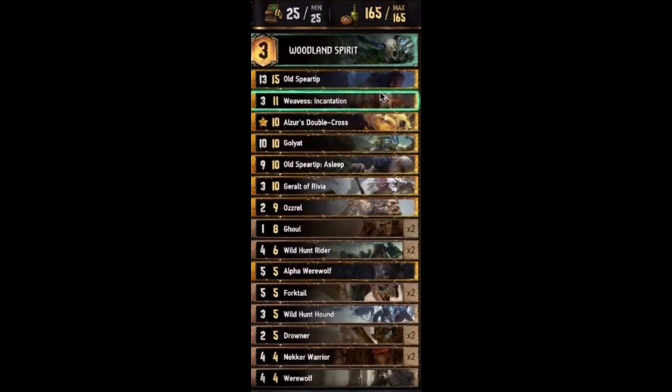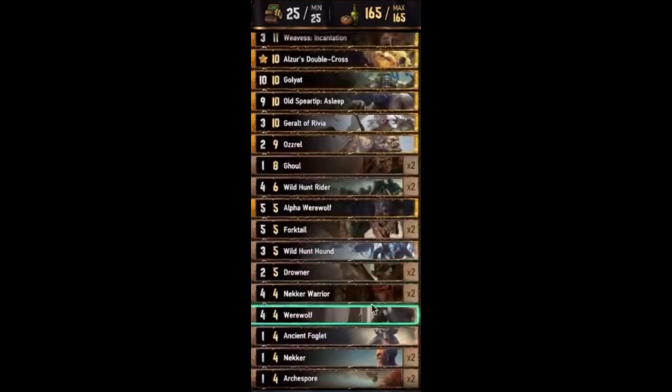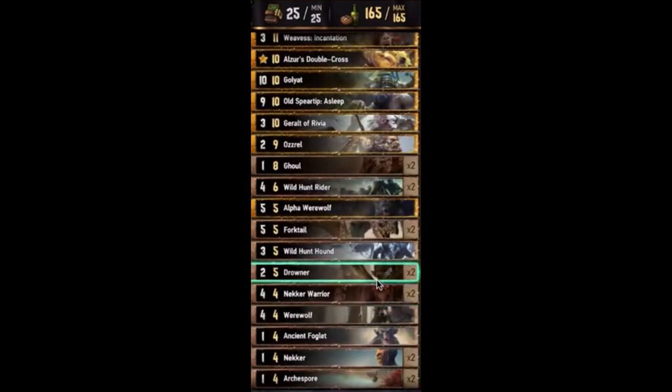Hey guys, here's more of the Impetuous Panda consume list. You play super greedy with old spear tip and your really big units — old spear tip, asleep ghoul, yacht — you want to play them in round one. You can also use this incantation to eat them in hand, put them in the graveyard, and then round two you're getting even bigger ones with the ghouls and the Oz rules. The other units are mostly thrive units.